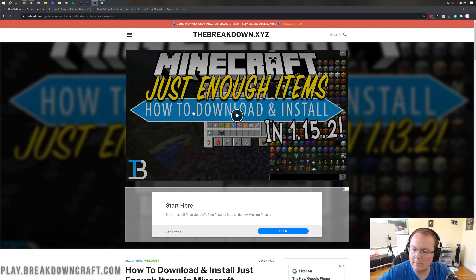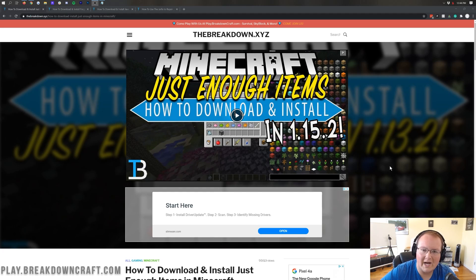Hey everyone and welcome back to The Breakdown. Today I want to be teaching you how to download and install Just Enough Items in Minecraft 1.16.2. I know this is 1.15.2 here — I haven't updated this tutorial in a while — but here we are updating Just Enough Items to Minecraft 1.16.2. We're going to be covering it all in this video: